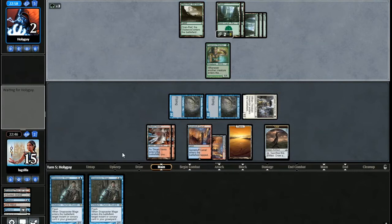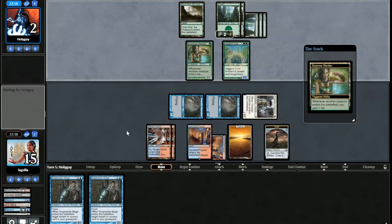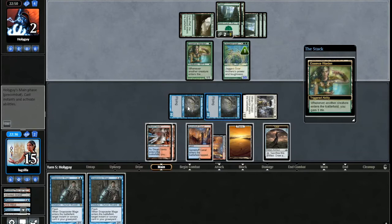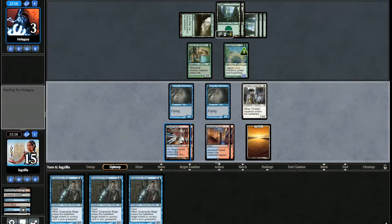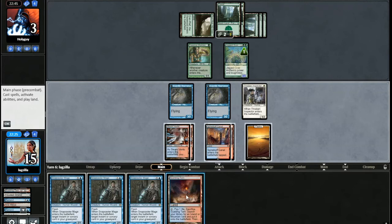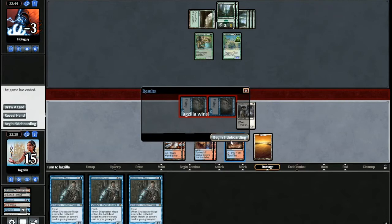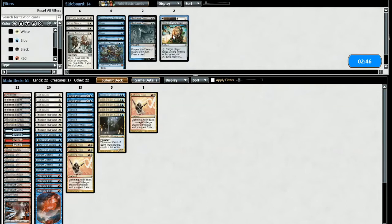This creature doesn't have reach, and it doesn't have haste, so not too worried about that. Let's go ahead and crack this clue — another Snapcaster Mage. Doesn't really matter; the opponent is basically dead. So — Monogreen Elves. I've actually seen this type of build when I went to a tournament, like two years ago. I don't remember if Collected Company was out then, so it's really been a while.